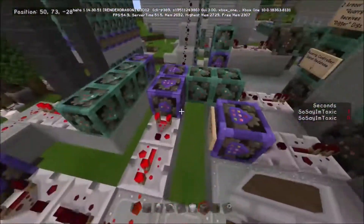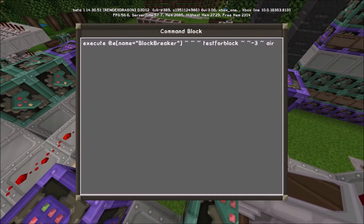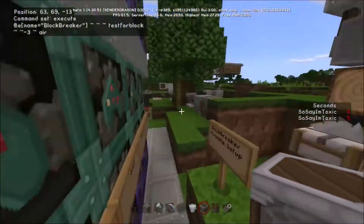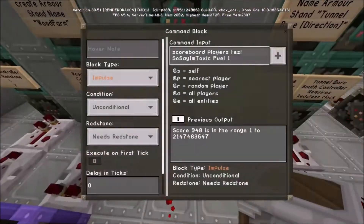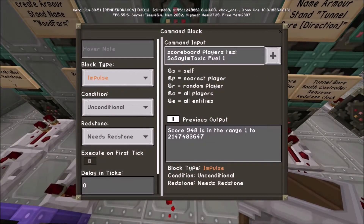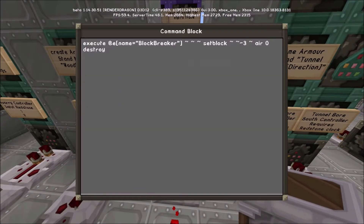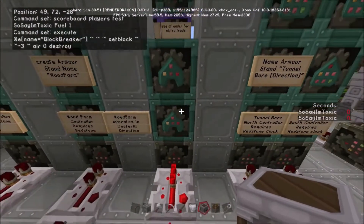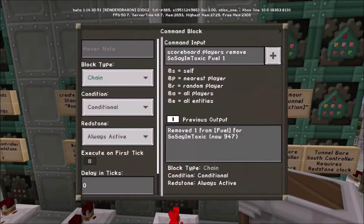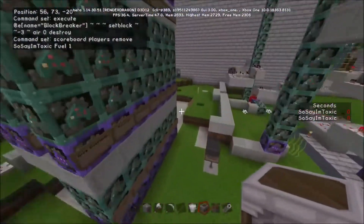This set of blocks is checking to see if air exists here. If there's air here, it knows there's not a block there, and so it's going to lock this redstone. What we're doing is testing the player's fuel — these machines require fuel, they're part of the machinery system that also requires generators, the nuclear reactor, etc. It's going to test to see if we've got enough fuel; if we do, it's going to destroy the block and remove our fuel.